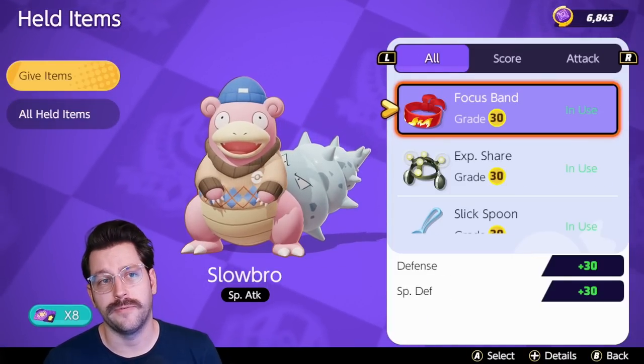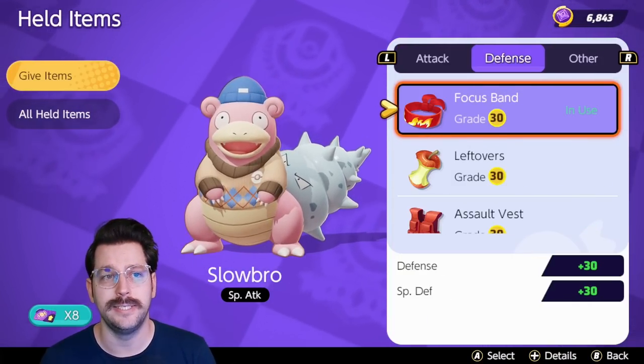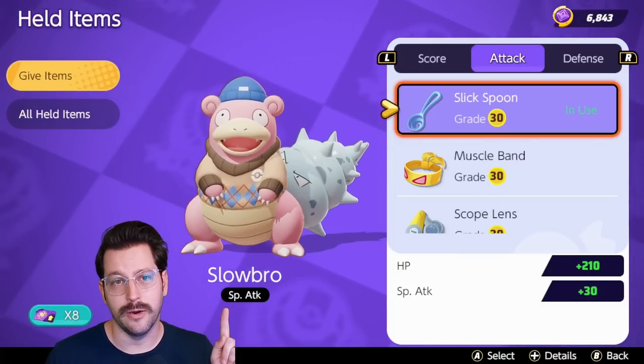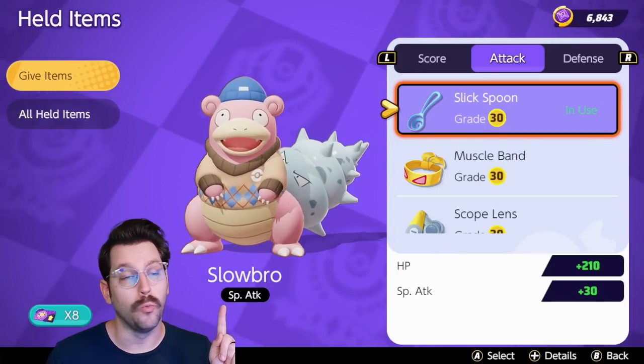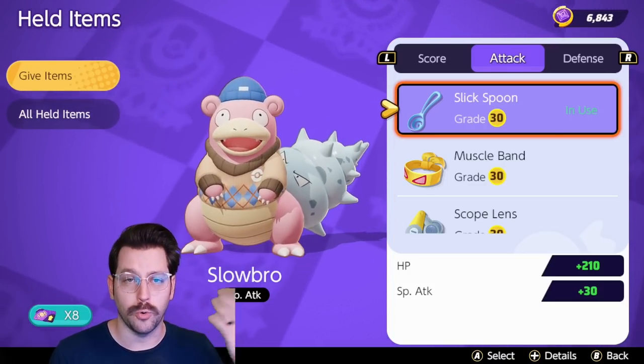There are 24 different held items broken up into a few categories: scoring, attack, defense, and other. Right below your Pokemon's name here in held item selection, it will tell you what type of Pokemon it is, so you'd want to pick items that would at least correlate to that.